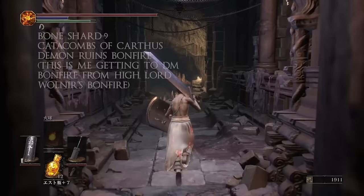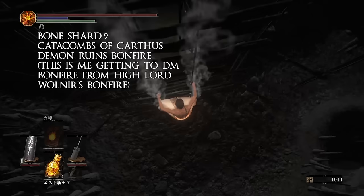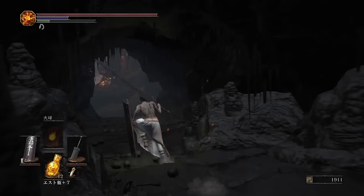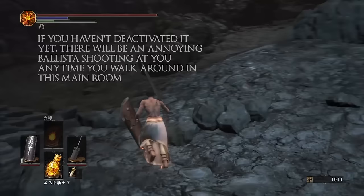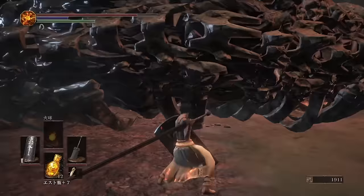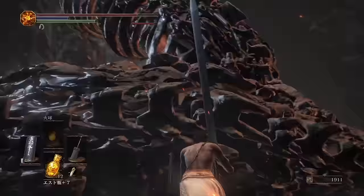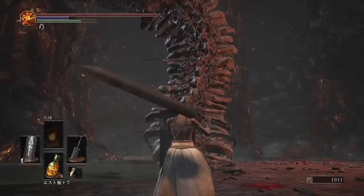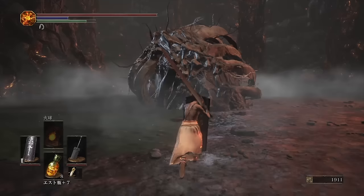Number nine is going to be in the Catacombs of Carthus again near the demon ruins bonfire. To get this shard you're going to have to kill the giant worm in the general area. I would recommend doing this from the demon ruins bonfire because you're going to be approaching its backside, making it easy to just whittle it down, wait, whittle it down, wait, and once you kill it you will be rewarded with a shard and I think some form of magic.